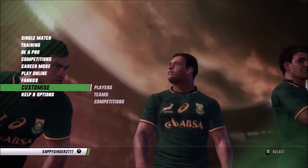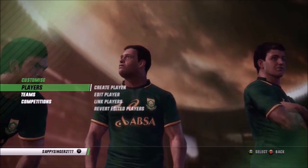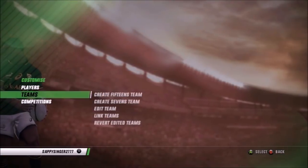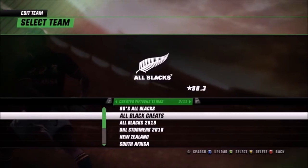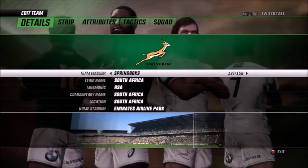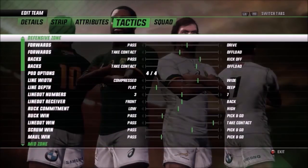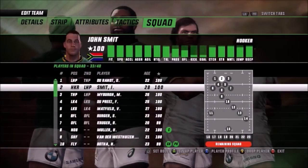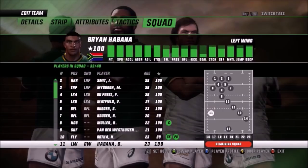I doubt anything will happen seeing that this is a game — tested in cricket, nothing ever happened with a high score. So what I did was I selected a created South African team and I just basically went through all of their stats and maxed out all the important stats such as speed. Even my forwards have 100 speed, my backline obviously 100 speed, acceleration, agility, fitness — all of those things 100.